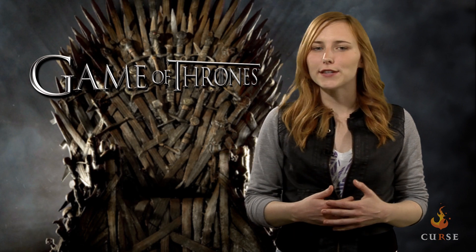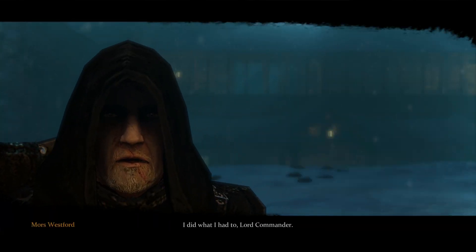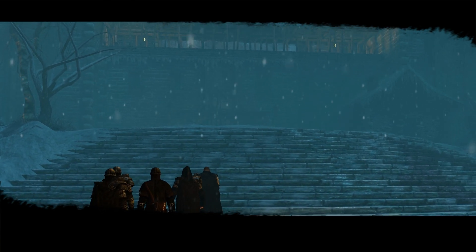Each character centers around different plots. Mors is a veteran ranger of the Nightwatch, a group assigned with the task of protecting and guarding the wall — an 8,000-year-old barrier created to keep out the Others, a supernatural evil race.